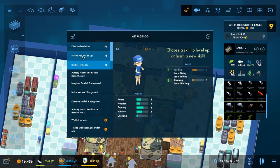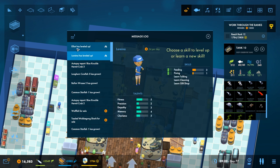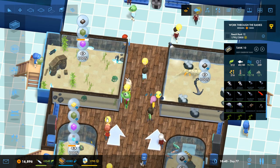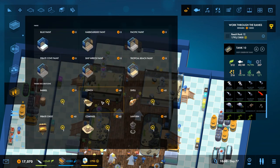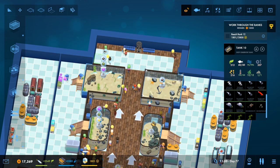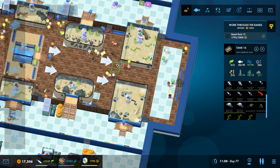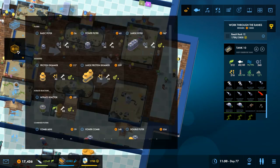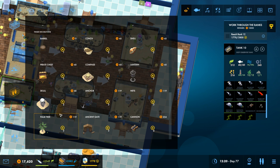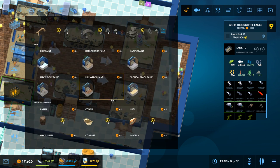I wanted someone to be good at the gift shop. Blue knuckle crab one got sold and two and three died — I think that's what happened. So I want some more shipwreck paint. This area looks a bit silly. We could make that a sandy area as well — put some palm trees and stuff there and just make it cool.